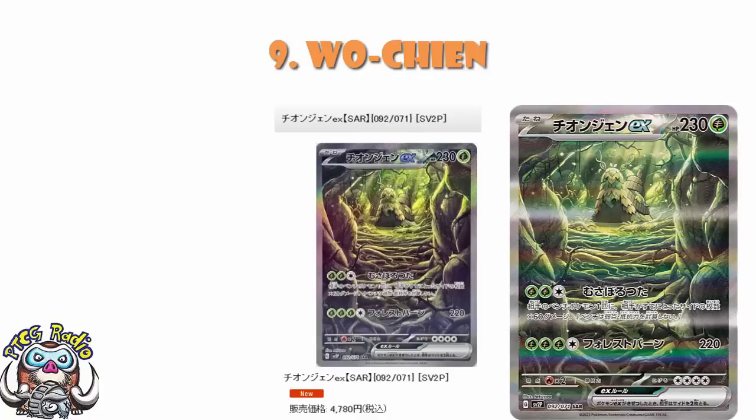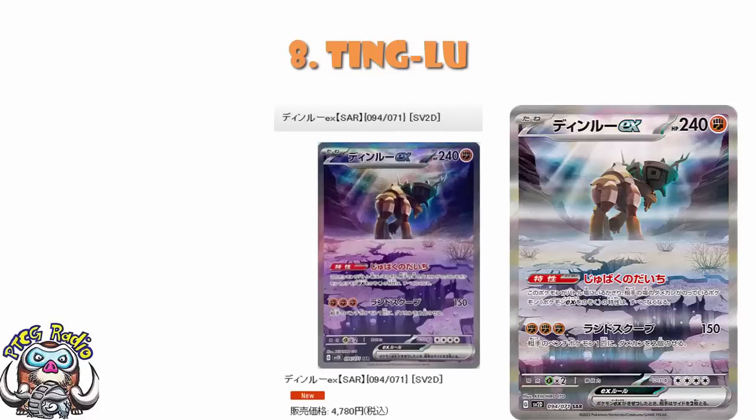In at number eight, currently retailing for the same 4,780 yen, or about $35, we've got the special art rare of Ting Lu. The actual phrasing is special art rare in Japan, special illustration rare over in the US, Europe, etc. This one makes a lot more sense to me — artwork-wise, this is my favorite. Ting Lu seems like a very good card; it's got that ability that turns off non-EX abilities of any Pokémon with damage on it while it's in the active, which gives it a huge amount of potential.